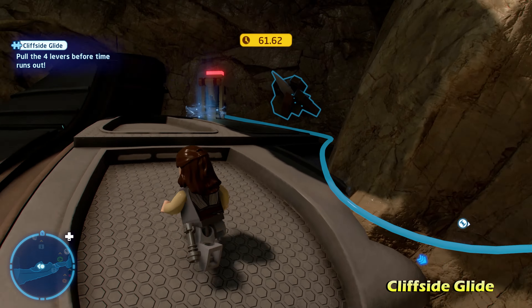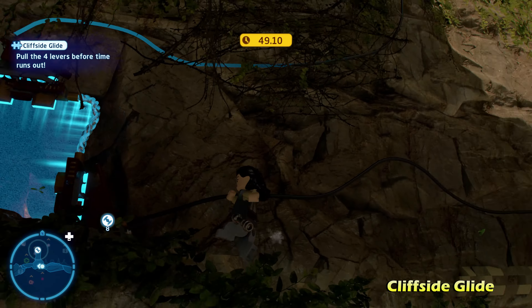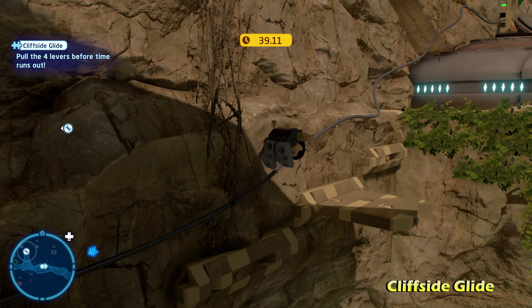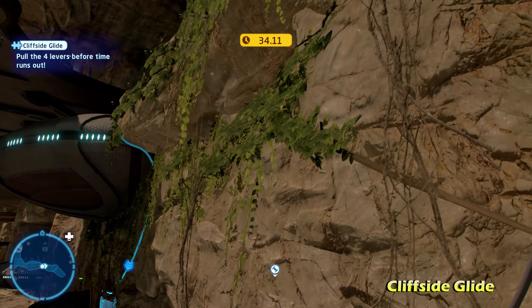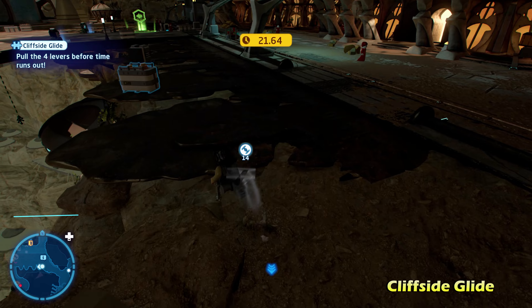Moving to the right top side of the map, we're going to do Cliffhanger. There's a nearby peg you can put in place in the wall, and some handlebars that you need to destroy the plants off of. Once you do that, climb all the way up this cliff to get the Kyber Brick for Cliffhanger.